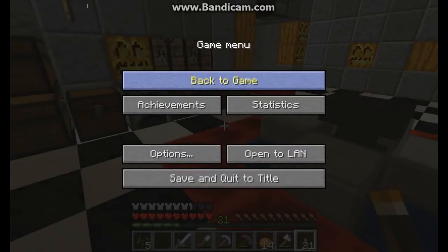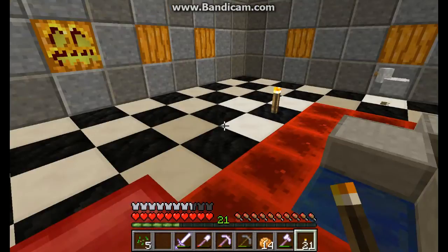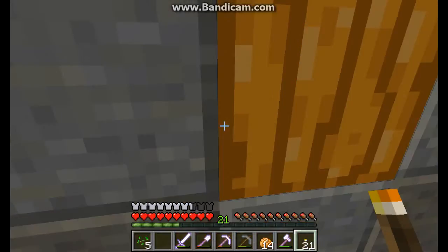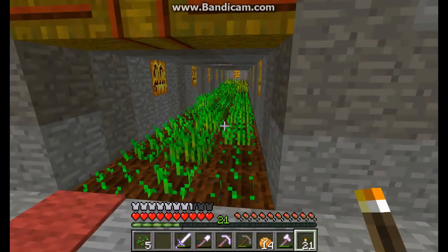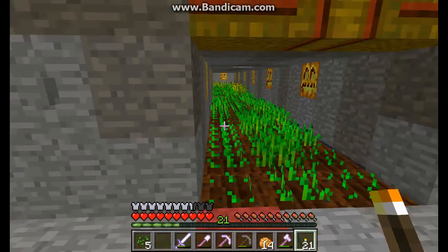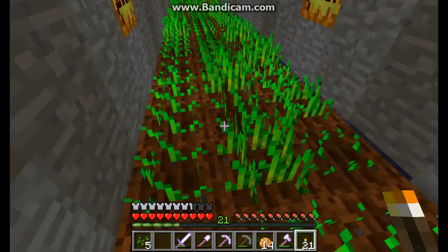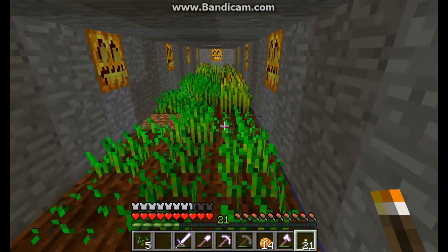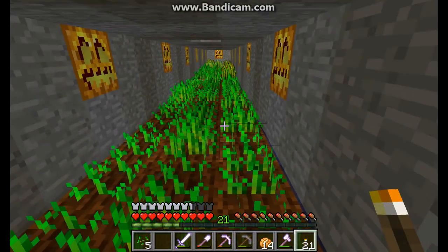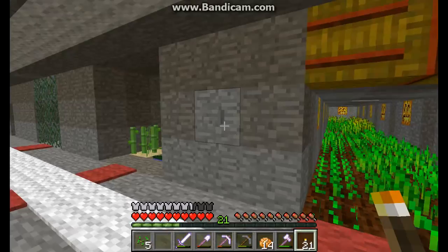This is Crow99 and this is a tutorial I'm making for an automated wheat farm. I'm here in my single-player world and here it is. I didn't give much time for the wheat to grow, but as you can see under the stairs there's water so these are hydrated. I have jack-o-lanterns here in the walls — you could use torches. This is three wide, although it can be up to four wide, and it can be as long as you want as long as all the chunks are loaded at all times. It's best to have it in your base or nearby so that it grows more often.